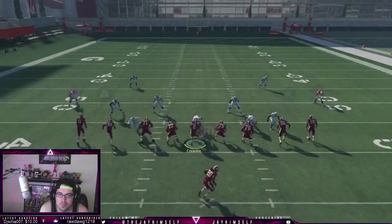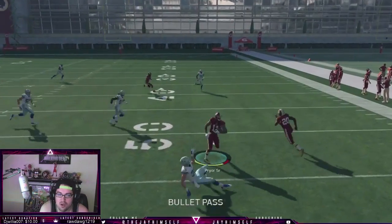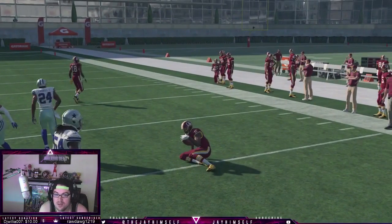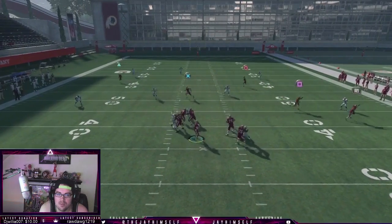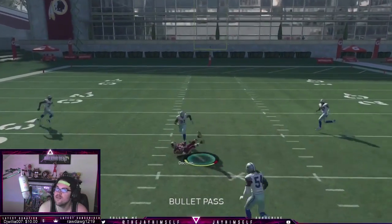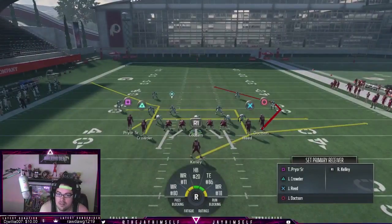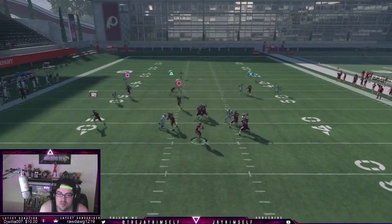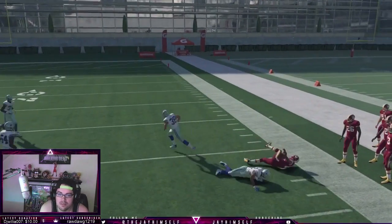Now that we know how unstoppable this route is, we can work with it. We have a drag which is probably what they'll use if they blitz us, a table route to the running back, an in, a deep in route, and finally our favorite — the deep post over the middle. All these routes, if you make the right read, you're always going to be fine, and it requires zero adjustments.